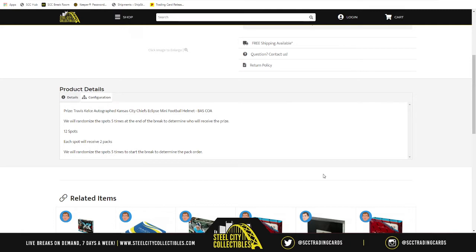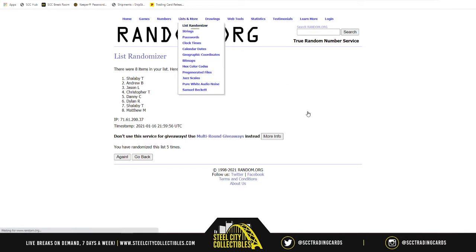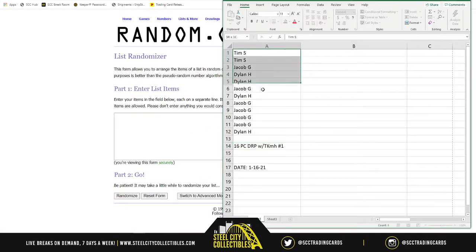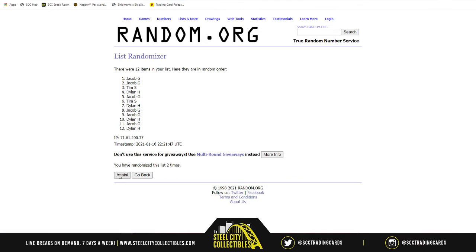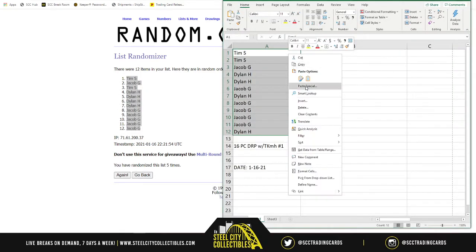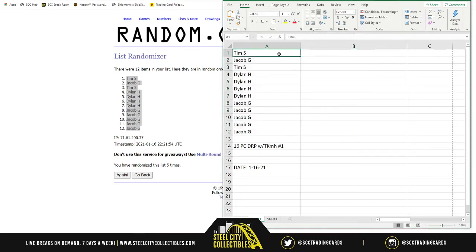We grab a new list - here are all of our spots. We randomize five times. The first two packs in the break go to Tim. Tim starts us off, then Jacob, then Tim again, then Dylan has spots four through seven, and Jacob has spots eight through twelve. Good luck on your packs - here we go.